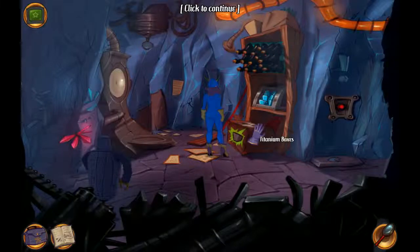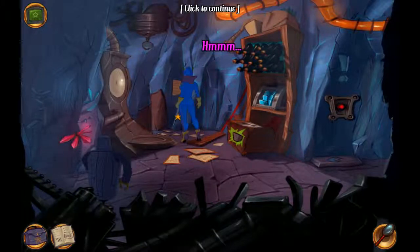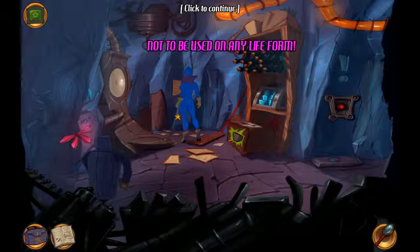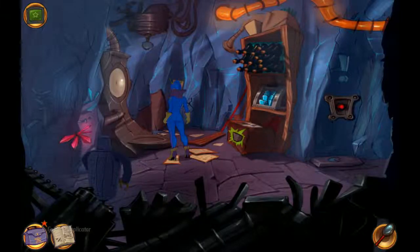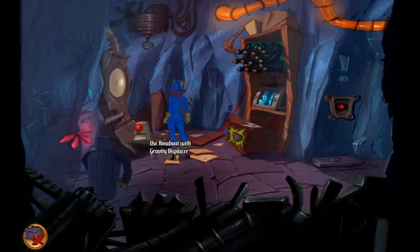Titanium boxes — or just one, that's fine. Paper. Instructions for the machine on the left. Usage: alters the downforce of mechanical objects. Yes, that's what gravity displacement is. Not to be used on any life form — so don't stand on it. There's a gravity displacer. Mechanical objects downforce. So I can tell Mr. Robote here to stand on it for whatever reason.